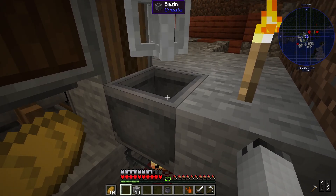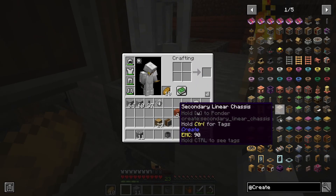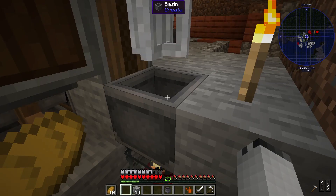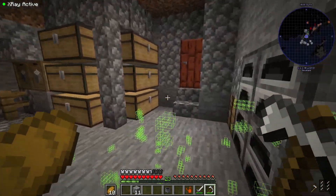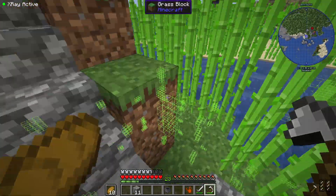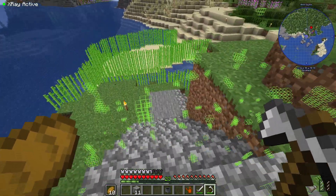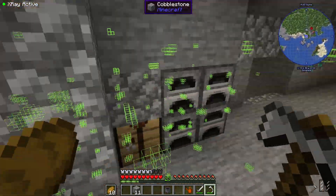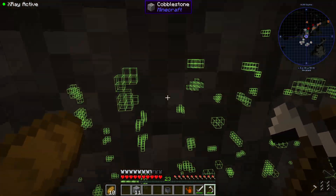Now, why did I do this again? Oh right, we need brass. Which means... alright, I'll get that set up. I may have installed an x-ray mod because I needed zinc. Honestly I just want to know at what depth they spawn, because I've seen them on the surface — but how far down do I have to make my mine?